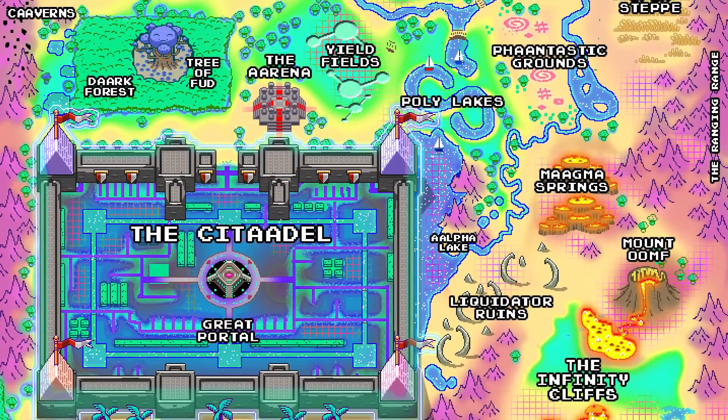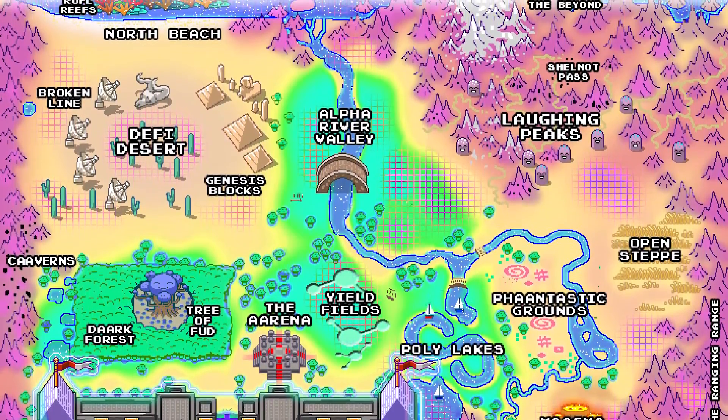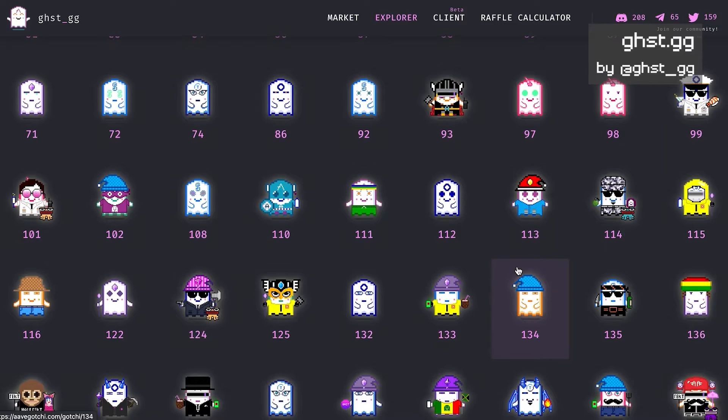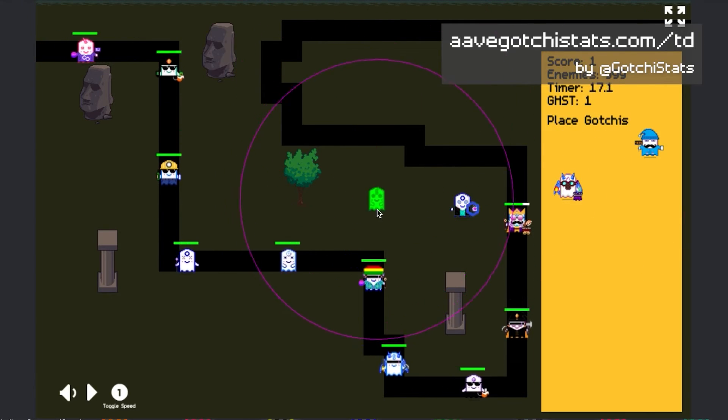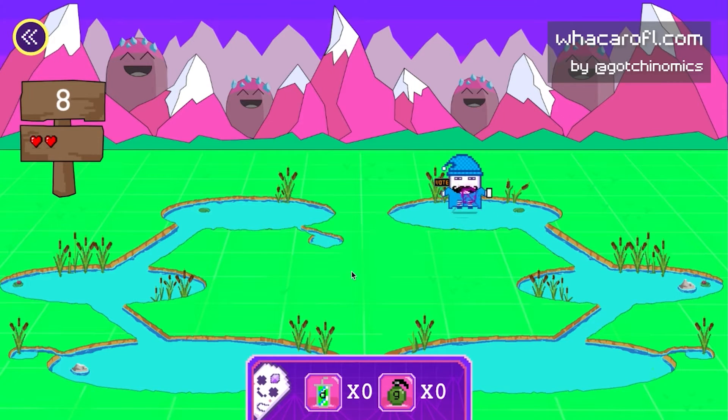Once the realm is released, developers will even be able to build their own DApp NPCs for their land. So far, we have seen Aavegotchis translated to various game genres, such as tower defense, space shooters, and even arcade classics like Whack-A-Mole, showcasing endless creative possibilities of community-made games.